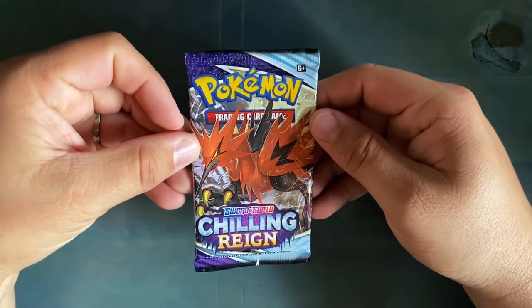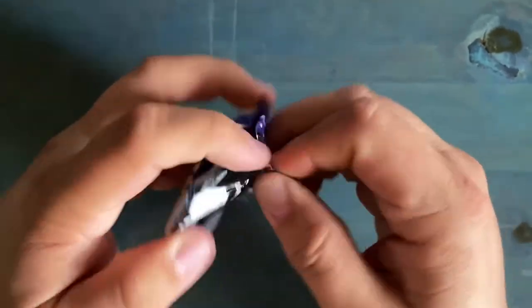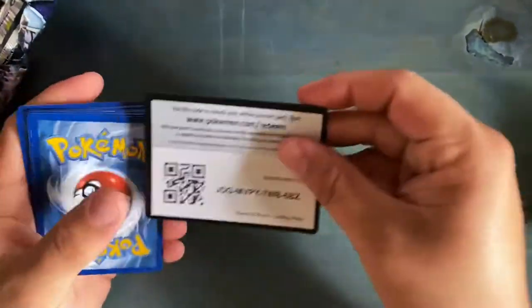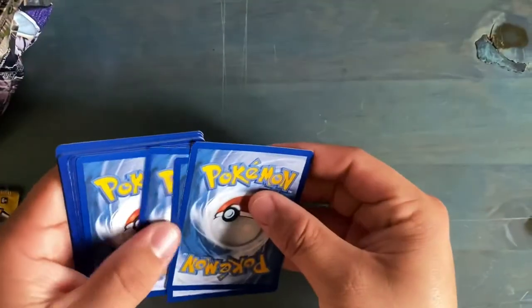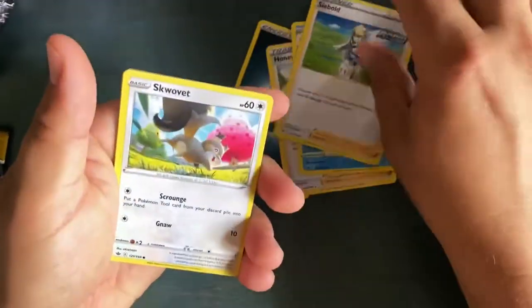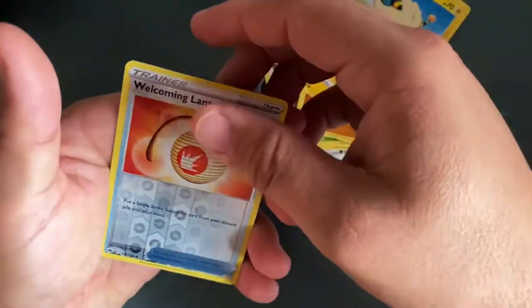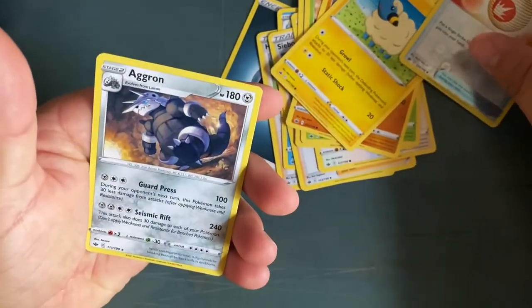This is our Chilling Rain pack — what do you call it? Chilling Pain pack. And sometimes you don't get any cards out of this one. Code card for everyone. Do you know the magic? I'll just shove it. Weedle. And an Aggron.